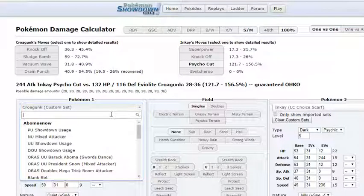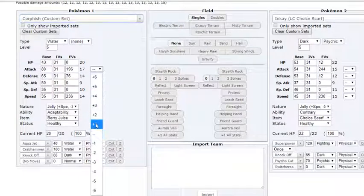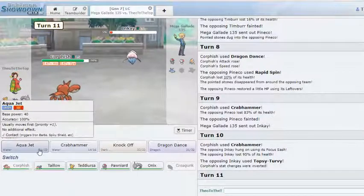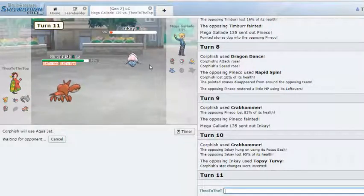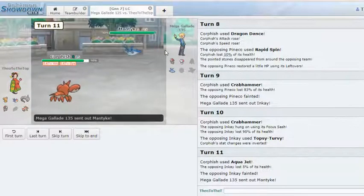It's Inkay — why does Inkay even live? Let me check... Scarf Inkay? That's actually a thing. Let me calc: Corphish custom set plus one — yeah that's okay. Assuming a regular hit it even dies to a Water-type move, so I don't understand how Inkay survives. I'll just Aqua Jet to get rid of it — I never thought of Scarf Inkay but actually interesting. He goes to Mantyke.